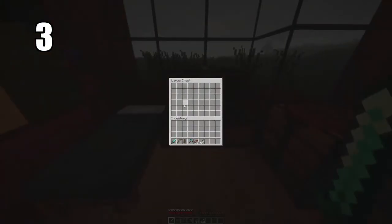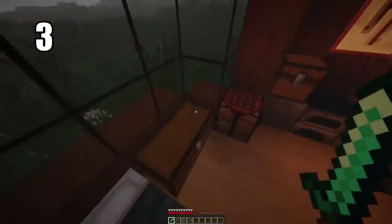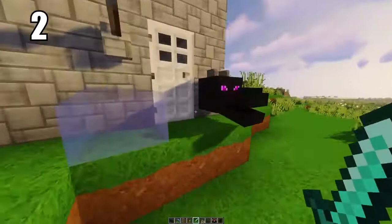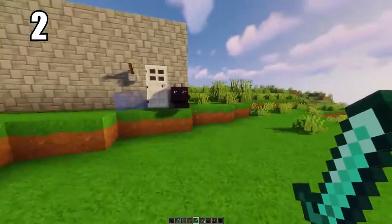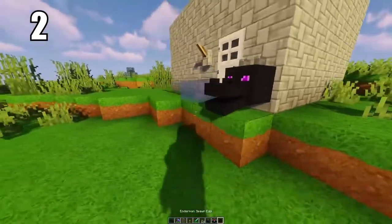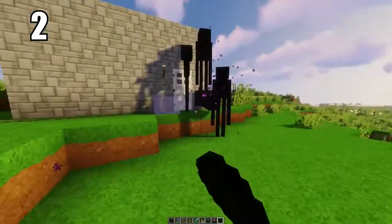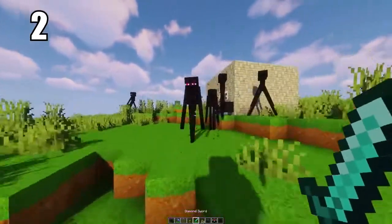Tip number 3: putting two chests back to back you can make a double chest, and they're unbelievably useful — you have so much room in them, more than you'll ever need. You can have an entire storage area of just complete double chests. Tip number 2: if you do defeat the ender dragon and get the dragon egg, hold on to it and keep it somewhere safe. There's literally only one per game and they're so rare you can't even spawn them in creative mode — it's the most rare item in the game.